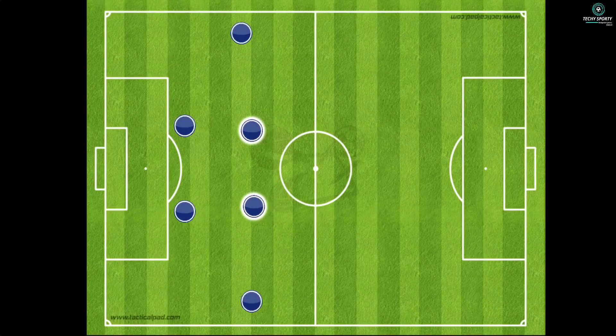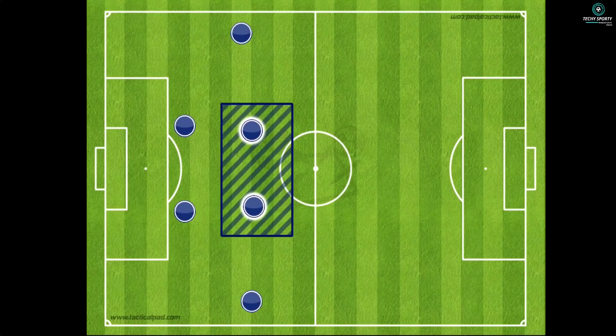In football, we have a double pivot. In this system, we have a double six. How many players have a defensive midfielder? One defensive midfielder and one center midfielder — two players form a double pivot.